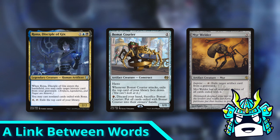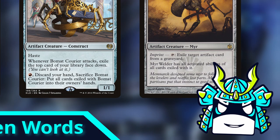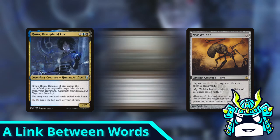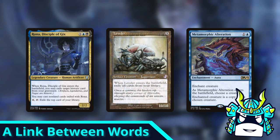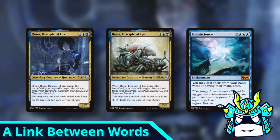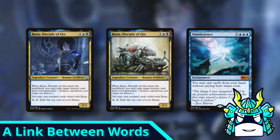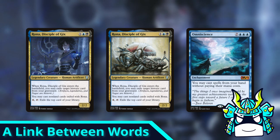That being said, it's entirely possible that this change would break the game. I don't think it would, but it's definitely possible. Like maybe you could play a Rona and then cast a Leveler, and then play Metamorphic Alteration to change your Leveler into a Rona, and then cast Omniscience somehow, and then play every card in your deck and storm off and win. This combo isn't actually good, but it's a good example of the crazy possibilities that this rules change would open up.